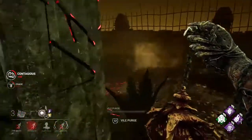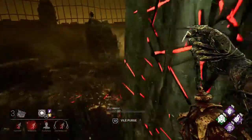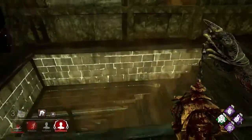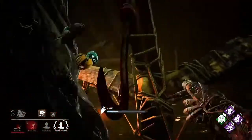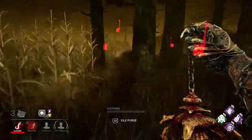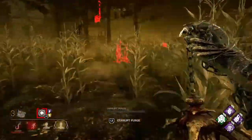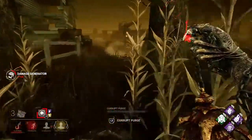Here's another important tip: when survivors are broken from their sickness and they interact with non-infected surface areas or other survivors, those things get infected. For example, if two non-infected survivors are working on a generator and a broken survivor works on it with them, all those survivors will become infected. Another example: if a broken survivor is on a hook and a non-infected teammate unhooks them, that teammate will become infected. This is a great way for the Plague to spread sickness around the map and gives you good map control.